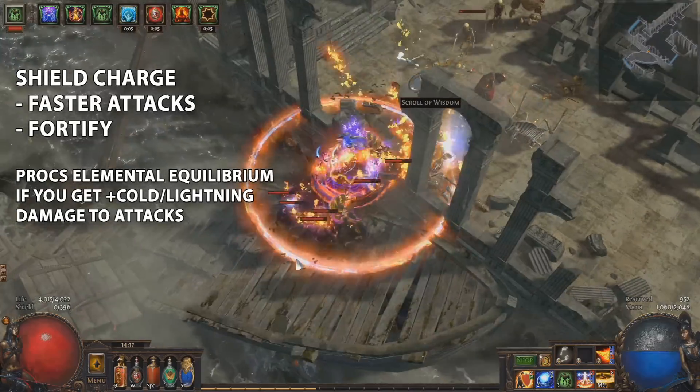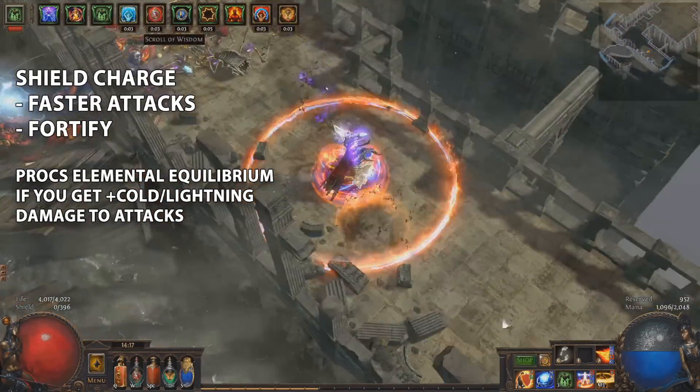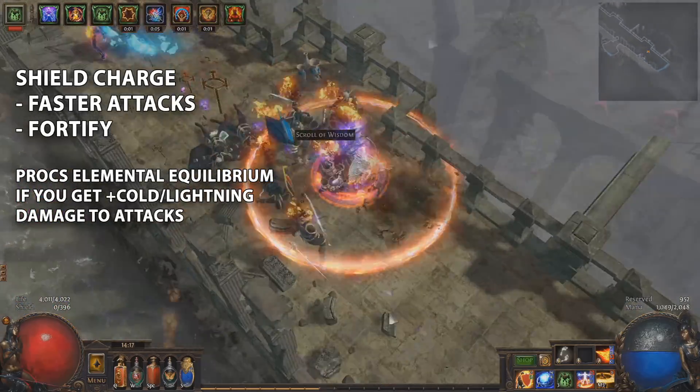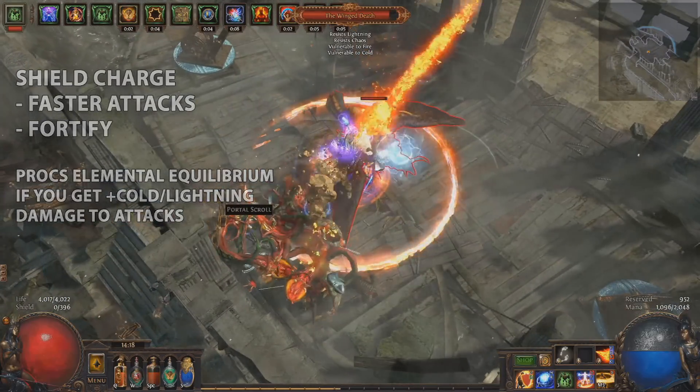Shield Charge linked to Faster Attacks and Fortify for movement. Get some added Cold or Lightning damage on your gear and it'll also debuff enemies you hit with Elemental Equilibrium. Just make sure you don't get any added Fire damage or it'll work against you.